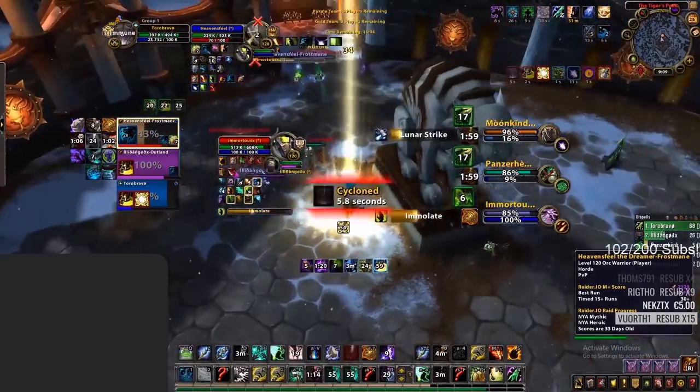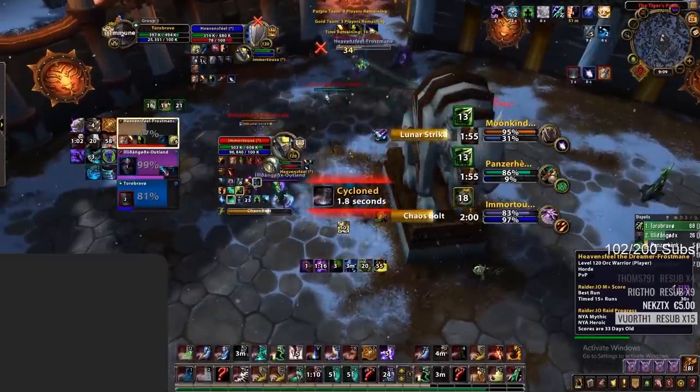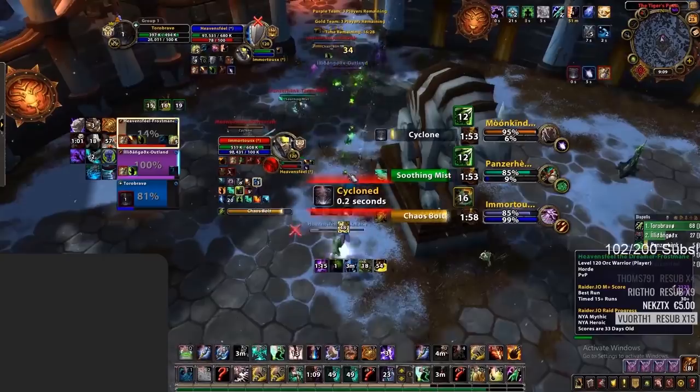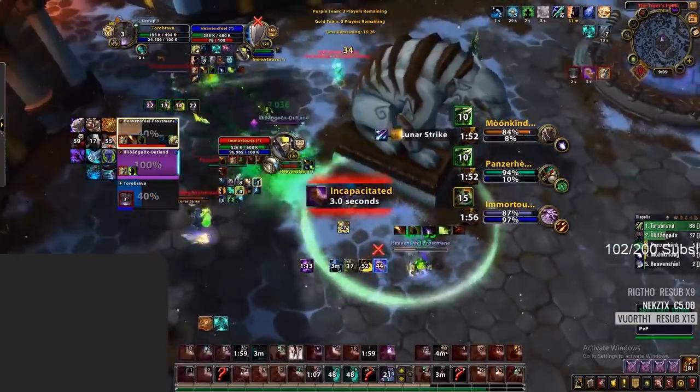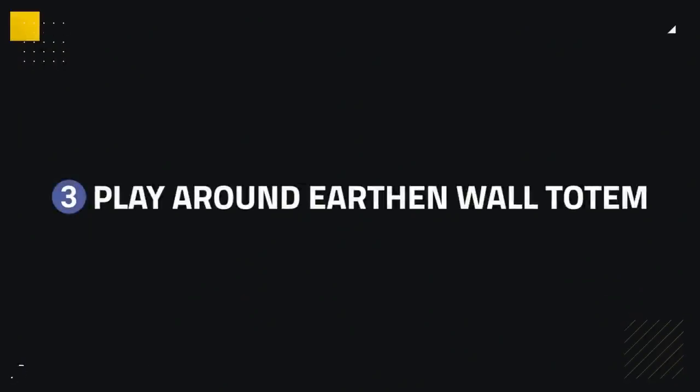Since their biggest defensive cooldowns are 3 minutes long, not having them for quite some time can make their team extremely vulnerable, allowing you to take them down before these big cooldowns come back. Speaking of other defensive cooldowns, Earthen Wall Totem is another solid one on a low cooldown. However, enemy players can play around Earthen Wall Totem to counter Resto Shamans.